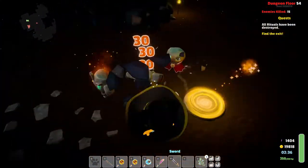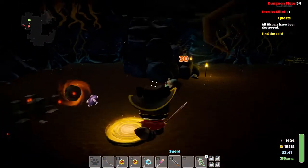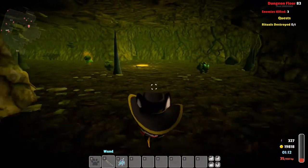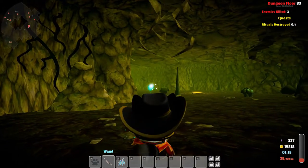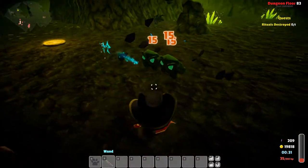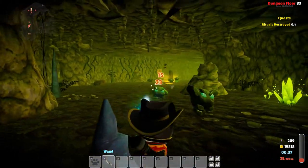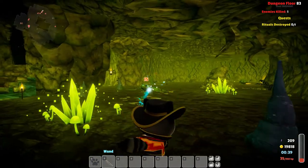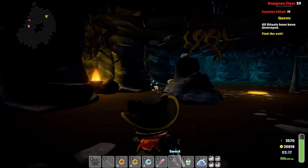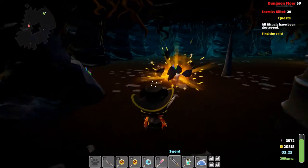On each level, enemies have their own spawn points which are usually glowing circles, easily visible. Once you approach these spawn points or kill a couple of the first enemies, it is likely that more enemies will spawn in that area. It is possible for these spawn points to spawn between 3 and 5 enemies, probably depending on the level. A spawn point will disappear as soon as you kill all enemies summoned from there, and a loot chest will appear in its place as a reward.